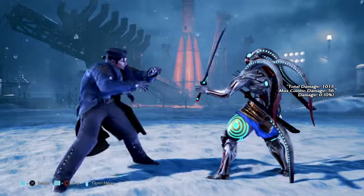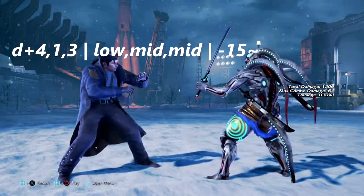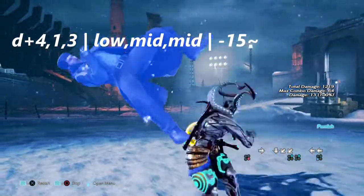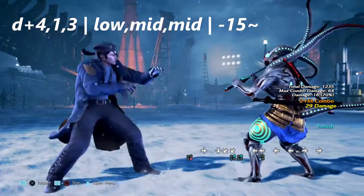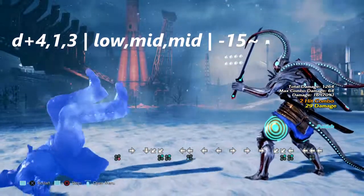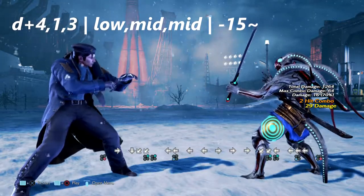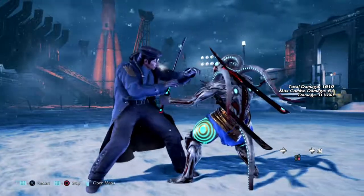Our first move is down 4,1,3. This is a low-mid-mid string. This move is really only done after up-forward 4 and just the combo after it, but if you do manage to get away from it and block this string, it is negative 15 and you can get a down 4,2 or a hop knee afterwards.